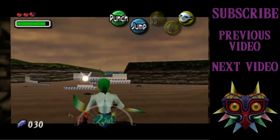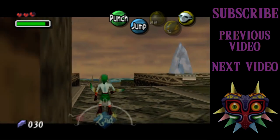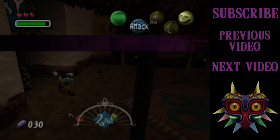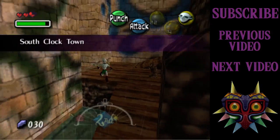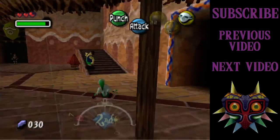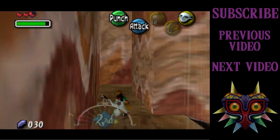Is there anything I can do on the second day in Clock Town? I don't think there is. What I want to show off is something in the laundry pool. The most infamous side quest in this game is the Anju-Kafei one, where you're trying to reunite them. He's been turned into a child and you're trying to sort that whole thing out.